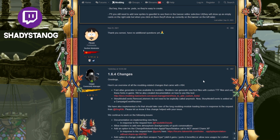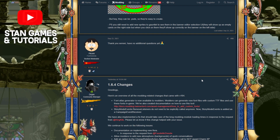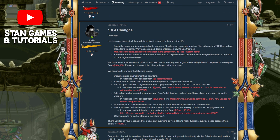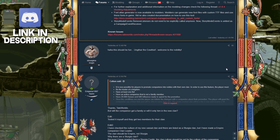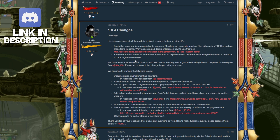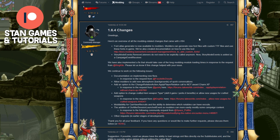Moving on to the last one. I can't spend too much time on this one because I'm not the best at modding, but here it is. Obviously on the patch notes they kind of kept it short, but they linked this page right here. This is what we're on right now — an overview of all the modding related changes that came with 1.6.4.